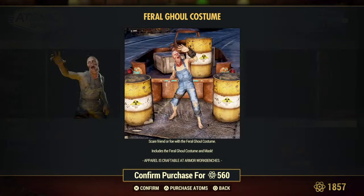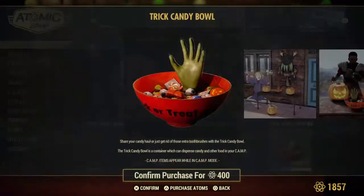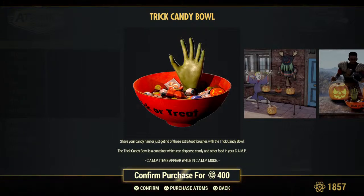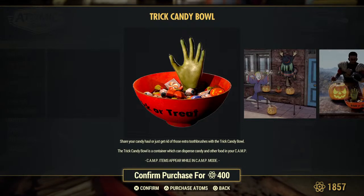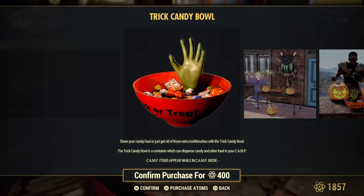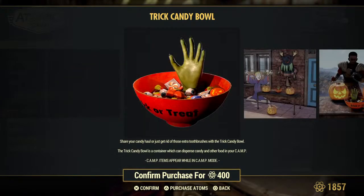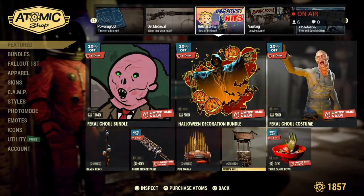Let's look at just the ghoul outfit up close. It has the mask and the overalls and you're barefooted. The Trick Candy Ball — share your candy or get rid of your extra toothbrushes with the candy ball. It's a container which can dispense candy and other food in your camp, so it looks like you can load it up. I thought there were two candy balls. I'm not sure if they'll have it where you get candy this year and put it in your bowl.